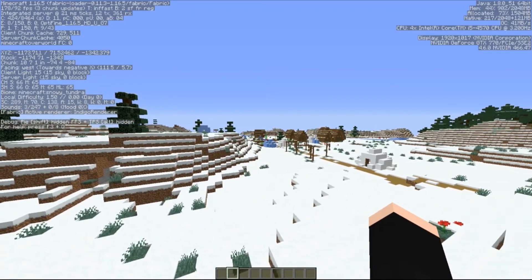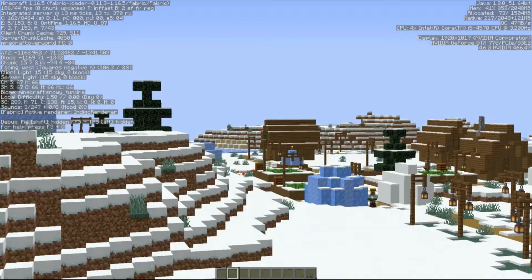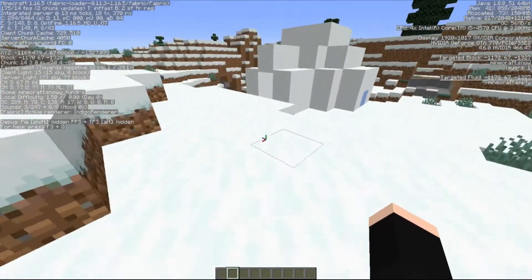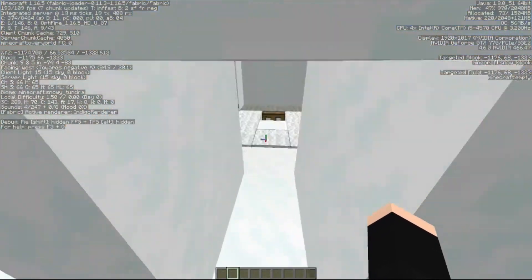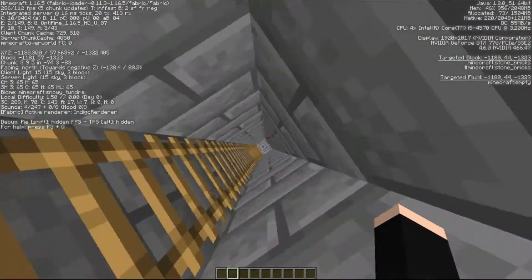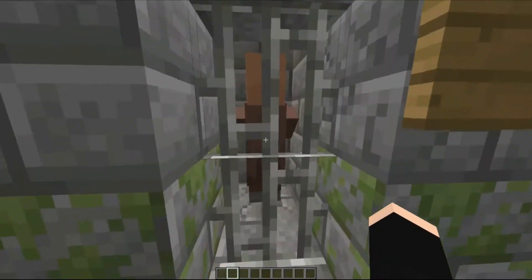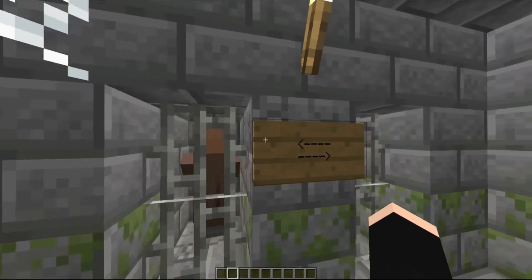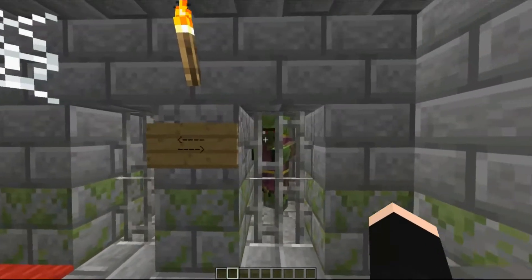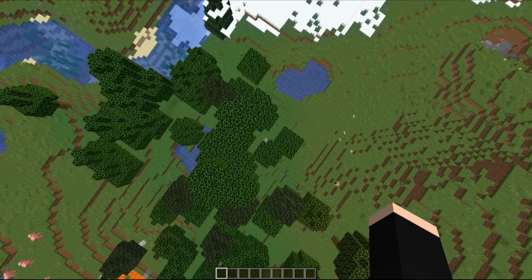At around negative 1172, negative 1000 to 1300, we have a snow and ice village which looks pretty cool, and then this igloo over here has a basement — one of my favorite things — with a villager you can cure to get that advancement. You can also turn this one into a librarian or whatever else you want. It comes with a golden apple, so all you need is a potion of weakness to cure this guy.